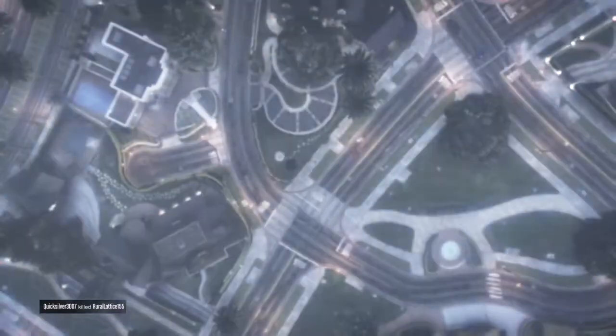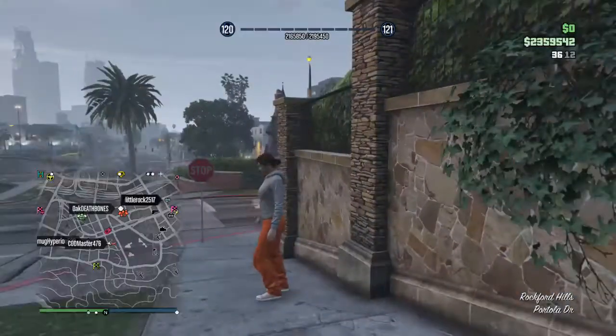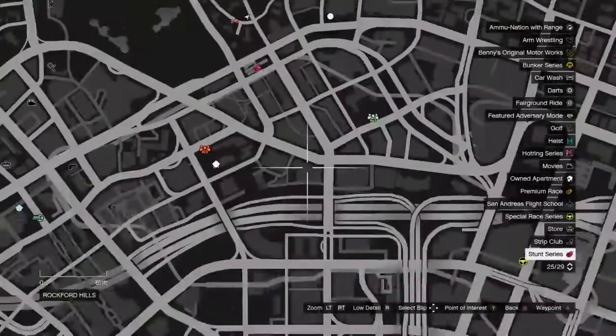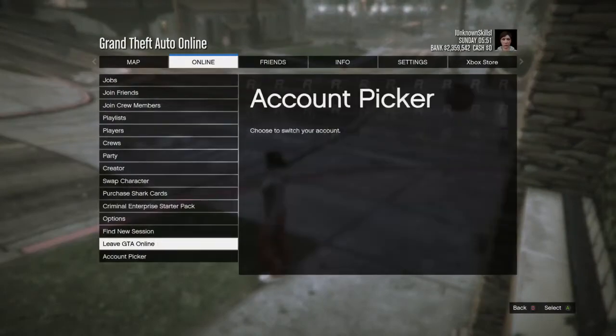As you guys spawn in as your female character, you pretty much just want to go to the clothing store. Sometimes when you spawn in, the clothing store won't pop up — all you gotta do is find a new session. As you can see, no clothing store has popped up here, so I'm actually gonna find a new session, and when we get in the new session there should be a clothing store.